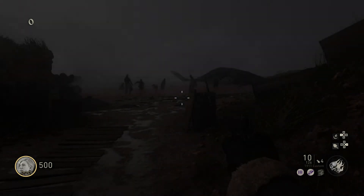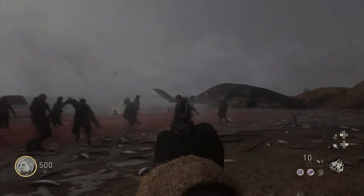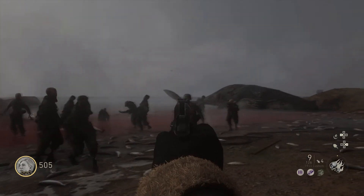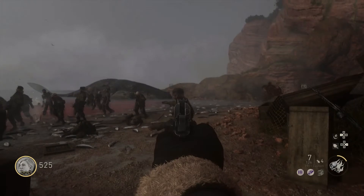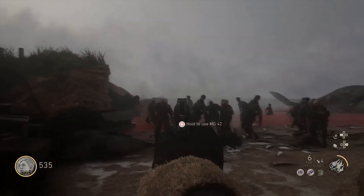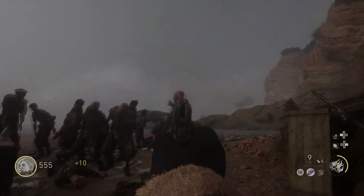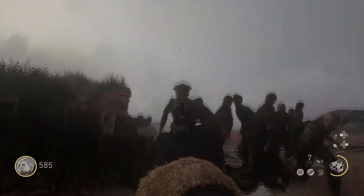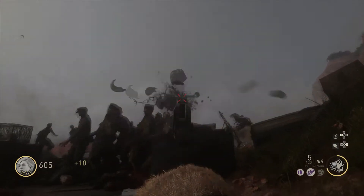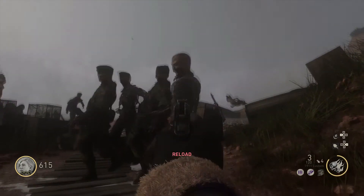This next challenge — what you need to do is headshot every zombie. I only had a pistol unlocked, so if you have a better weapon you can use that, but you just want to make sure that you kill every single zombie with a headshot. Again you can use your specialist to your advantage. Just try to aim a bit higher, just in case you miss, so you don't hit the body. So again I'm just going to speed through this gameplay and wait until the challenge pops up.